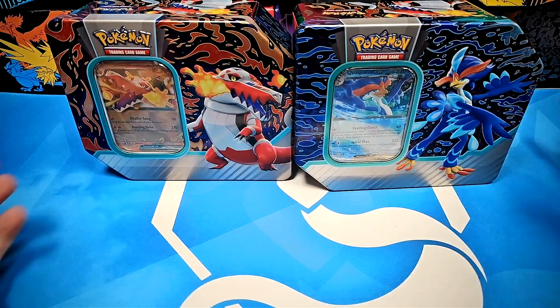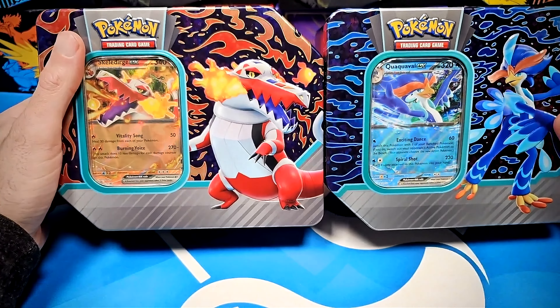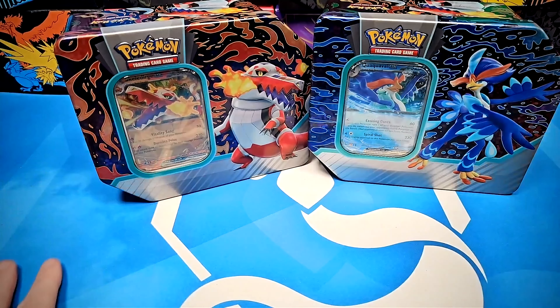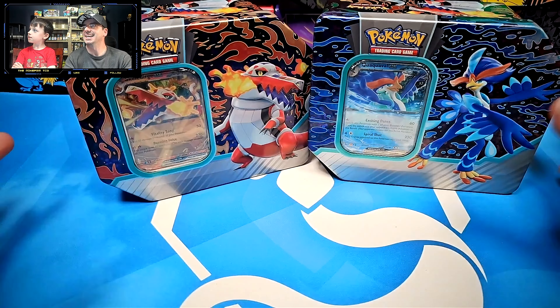What are we doing today? We're opening up some tins — the new Obsidian Flame tins that just came out. We've got Quaquaval and Skeledirge, which we will be cracking open today. Don't worry, I will be getting the crown back — the king is going to return. It is the return of the king!